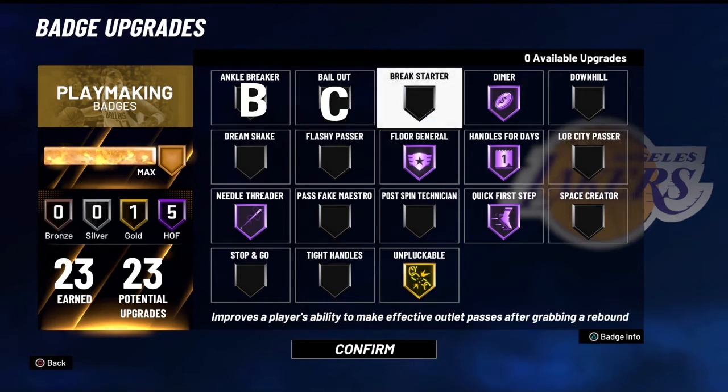Breakstarter, I'm going to put in the D tier. The only time I would recommend you put on this badge is if you have one playmaking badge and you're a big. If you're a guard build like myself, you don't need Breakstarter, because you already have high enough pass accuracy to get away with throwing outlet passes down the court. And even as a guard, you shouldn't be throwing outlet passes — you should be catching them and going for the transition basket.